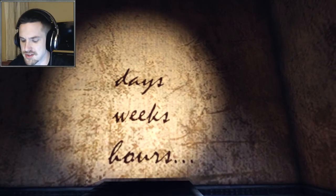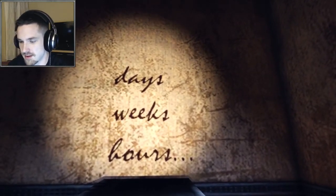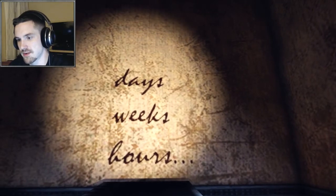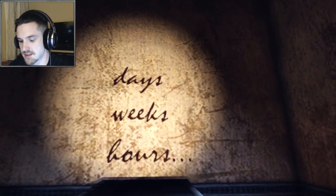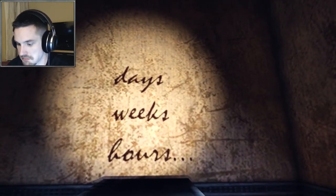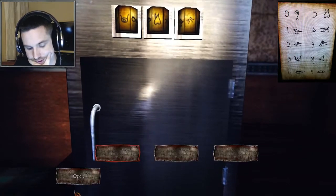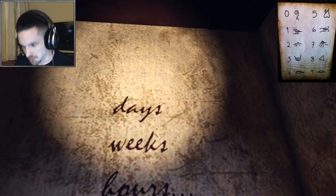I can't figure out the answer that's right in front of me. I don't think I added up wrong. Could that be 336 plus 14 plus 2? Yeah, 352 — so I got that right. Days, weeks, hours. It's 2 days, 14 weeks, 336 hours. She was in there for 14 days, which is 2 weeks, which is 336 hours.